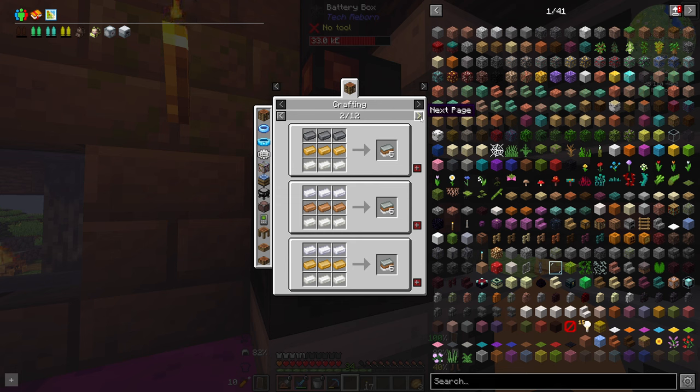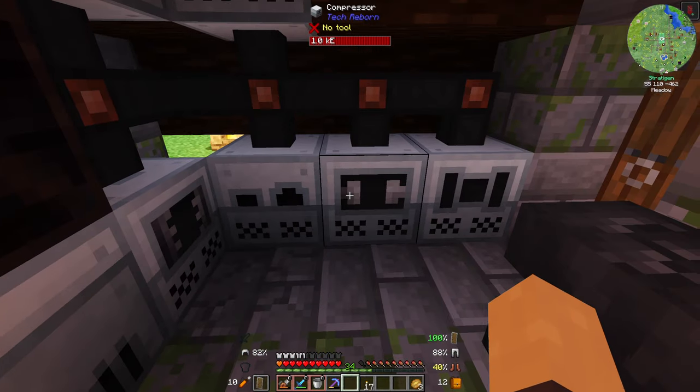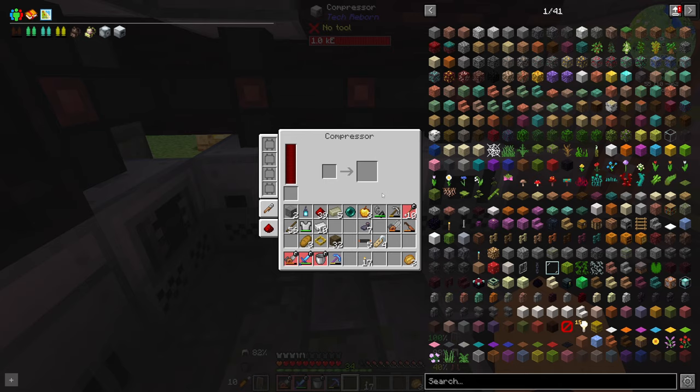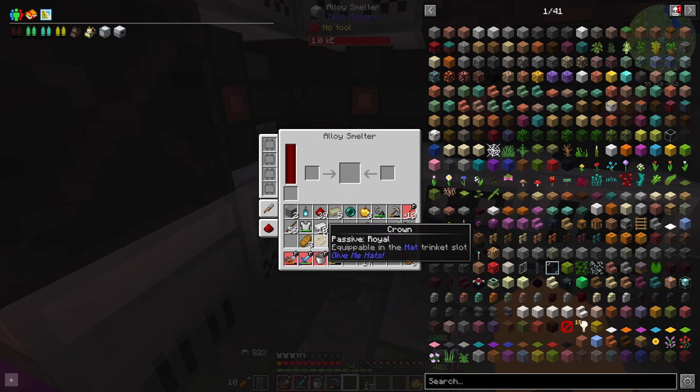I've got access to invar but I don't think I've got titanium or tungsten yet. As you can see they all give different outputs, so it's all about finding the right one. I saw one that gives five if I used invar, bronze, and aluminium — so let's do that. Let's get a bunch of invar, which is just in the alloy smelter here.